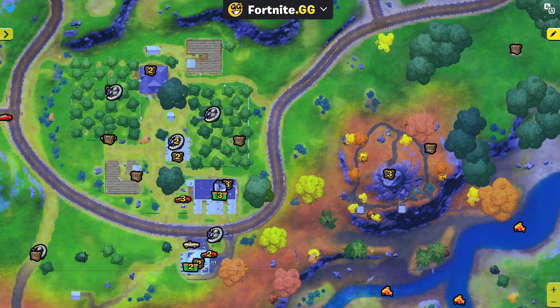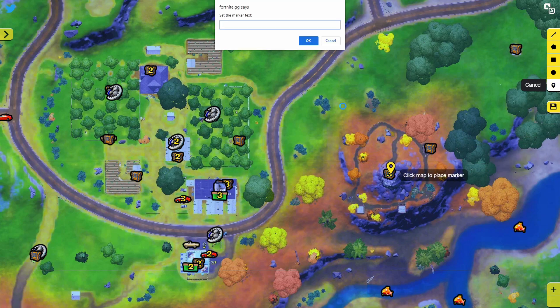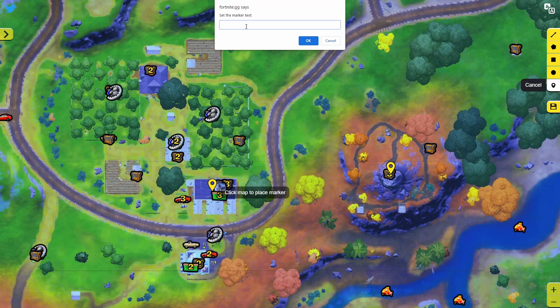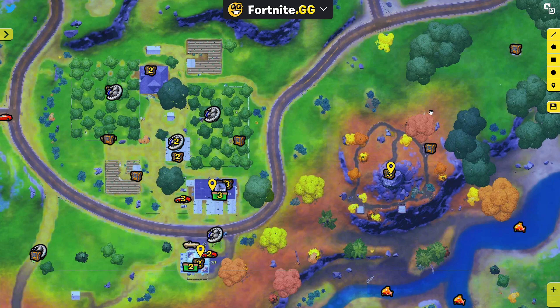As a bonus section, I'm going to explain how to make a pretty good trio loot route on lootlake.info.com. I'll click on the draw on map tool, then the draw a marker tool, and click all the places I want my teammates to land. I'll write player number one, player number two as the IGL, and player number three, and then I have my three drop spots set out.